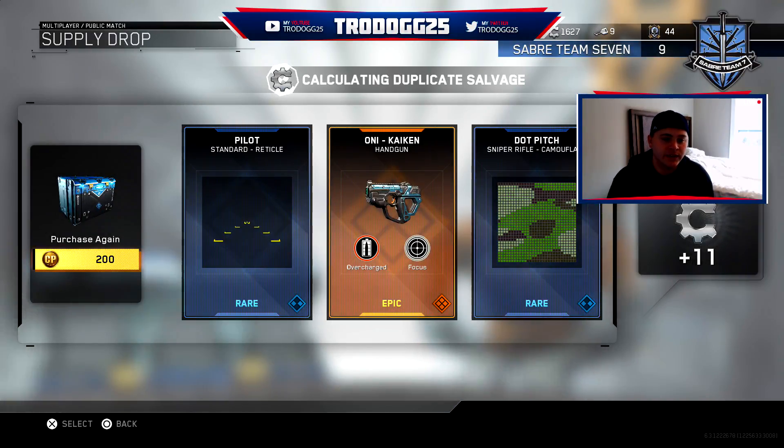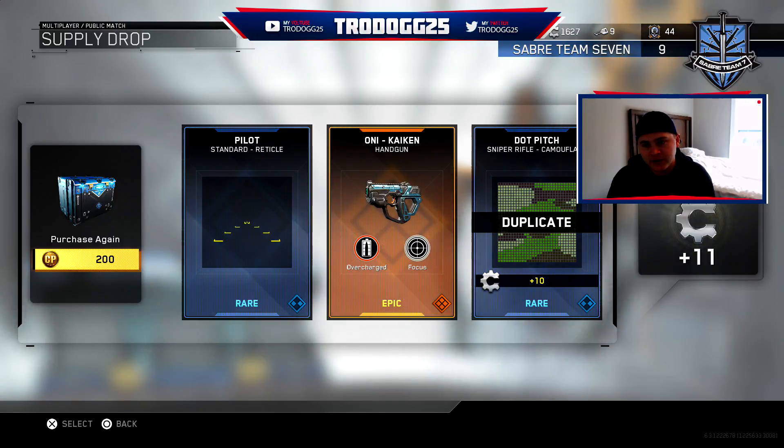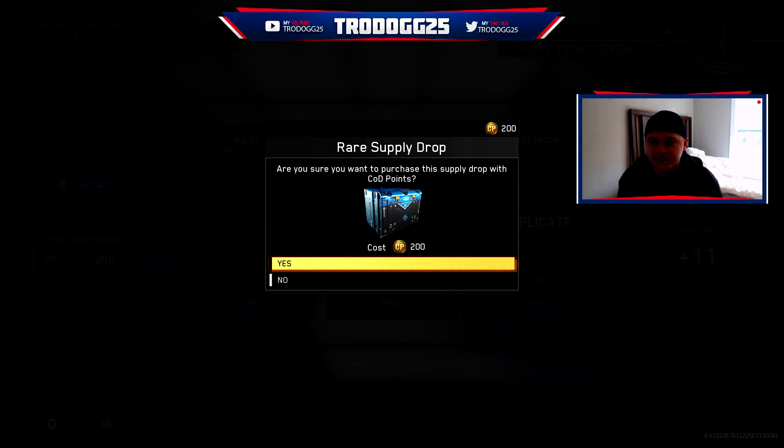So we ended up getting a new Sight which I won't be using. We ended up getting the Dot Pitch for the Sniper camo, and then we get the Oni which is Overcharge. I had to look at that one and focus. We got the Epic version which is obviously the best, so that really helps us out. I might put it on one of my Sniper classes — we'll have to see.